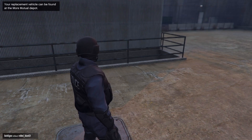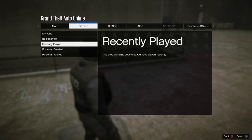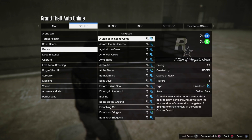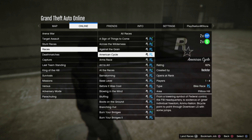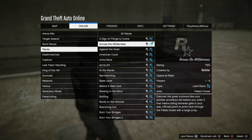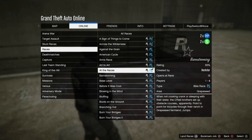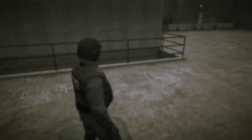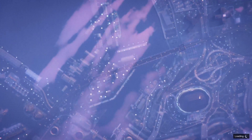Starting off with the method, what you guys want to do is press Options, go to Online, Jobs, Rockstar Created, then go to Races. As you guys can see, all of the bike races right here are double RP and money. Pretty much all of these races you guys can start on your own, but I highly recommend playing with at least one person or more.